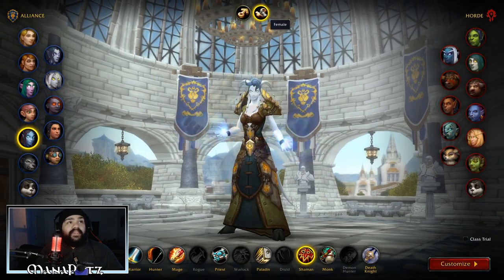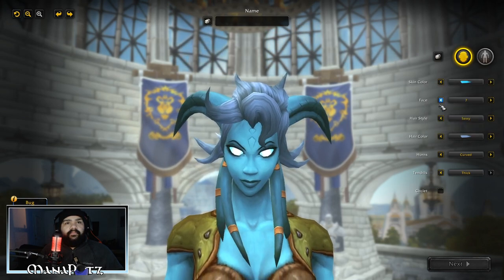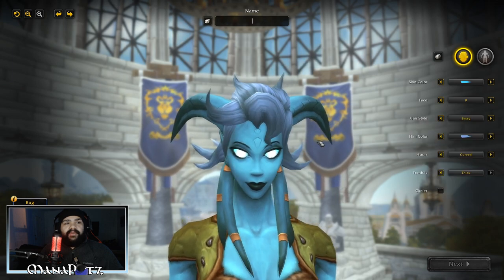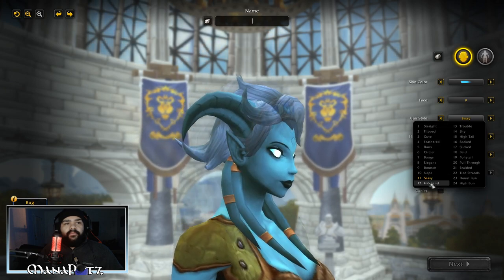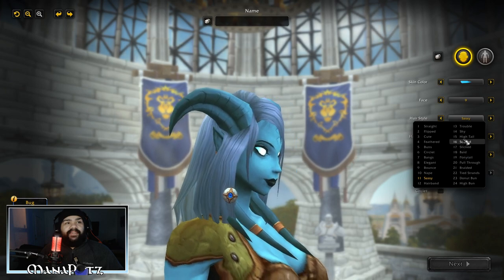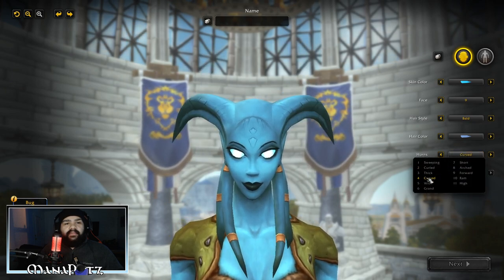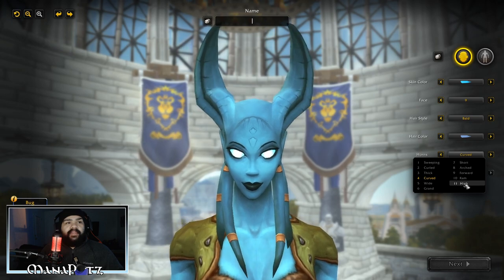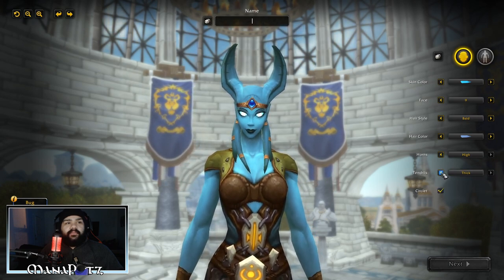Let's move on to the female Draenei. Skin colors right here — and the faces, you get 10 faces. Hairstyles — let me move to the side so you can see all the options. They have a lot of great ones here too. Now let's look at the horns — this looks badass. The arched, the short, the ram, the high — these all look insane. You also have your circlet there, and your tendrils can be thick or thin.